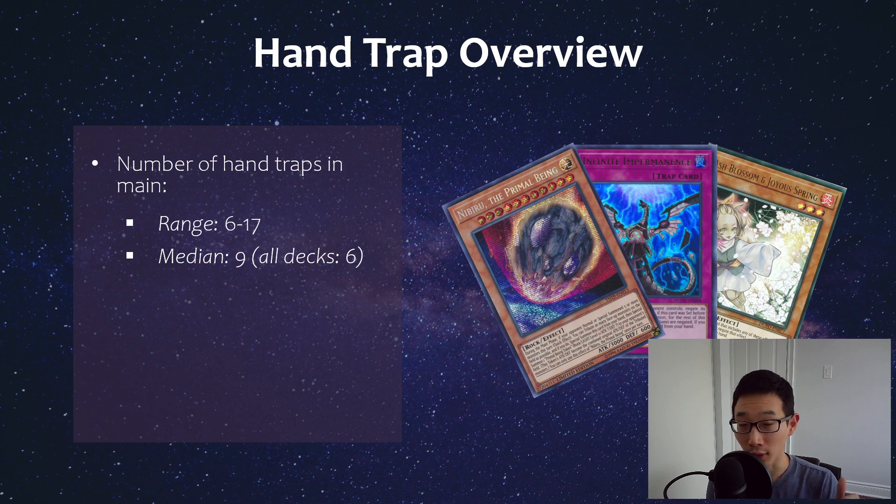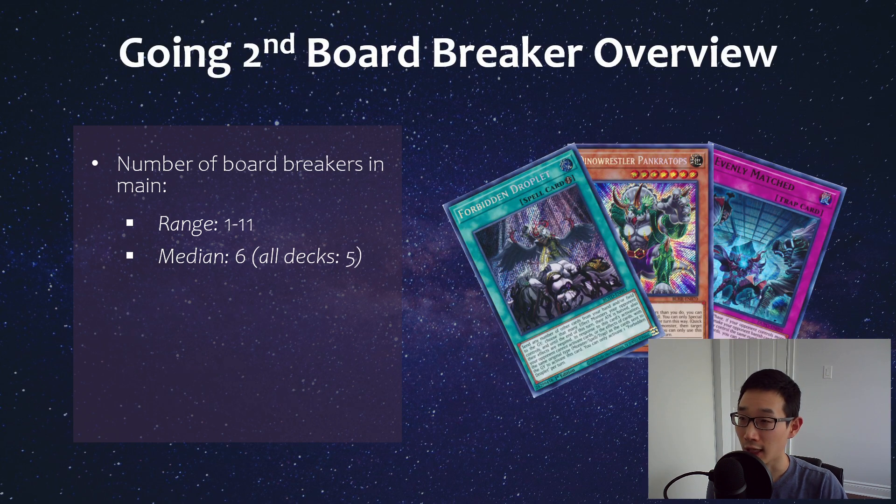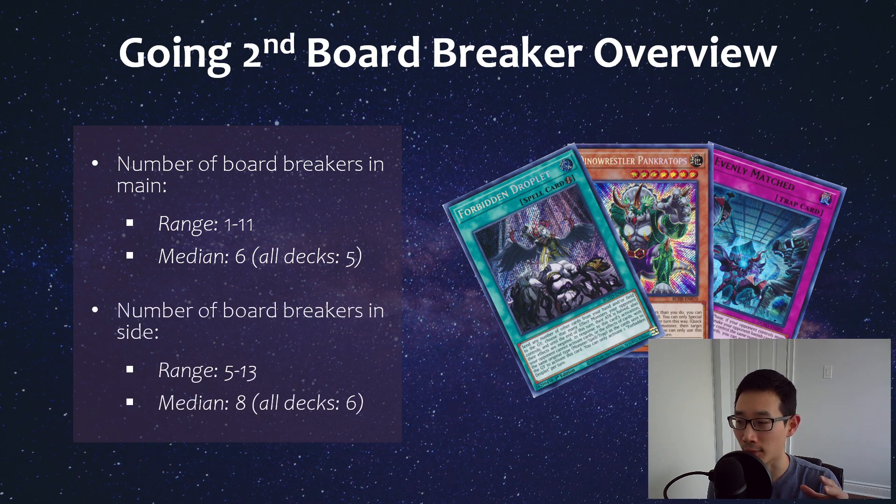In terms of hand trap overview, Vanquish Soul lists that topped ranged from 6 to 17 hand traps in the main — a large range — with a median of 9. Compared to my regional top cut breakdown of all decks where the median was around 6, this deck runs a bit more. In the side, the median was 3 hand traps versus about 5 for all decks. For board-breaking going-second cards, the main ranged from 1 to 11 with a median of 6, and the side ranged from 5 to 13 with a median of 8 — a pretty hefty number.